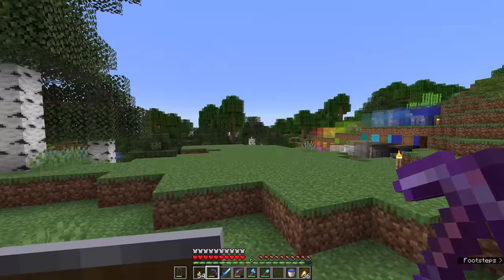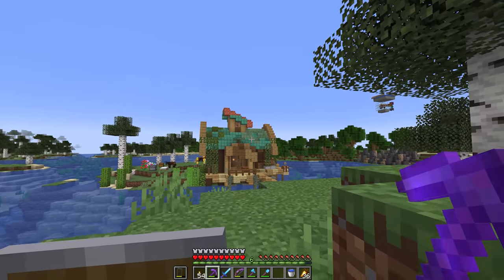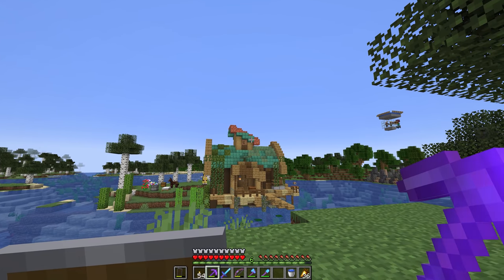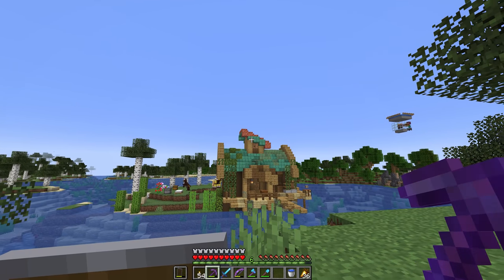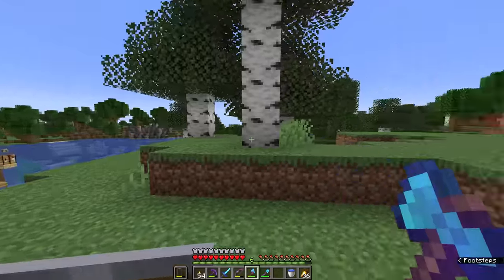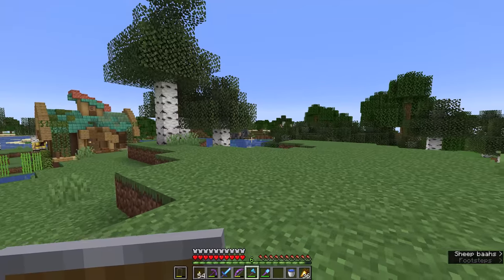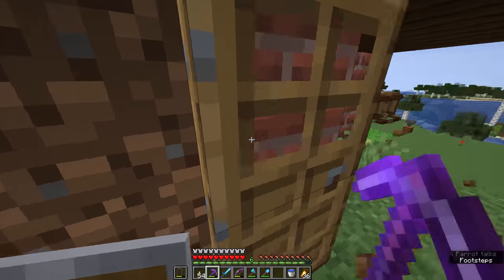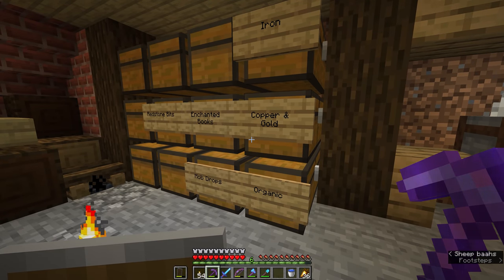Previously, we packed all of the bees away into a chest. Since then, the copper on this roof has almost fully aged. We've got a couple of sections up there that still need to finish aging, but I'm also lacking some honeycomb to wax the remaining copper slabs in this section of the roof. We're going to set up an automatic farm for honeycomb so we only have to do that once, and also an automatic farm for honey, because honey is good to have in large quantities.